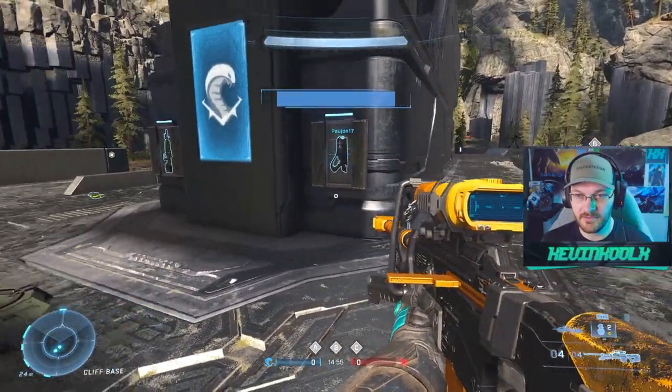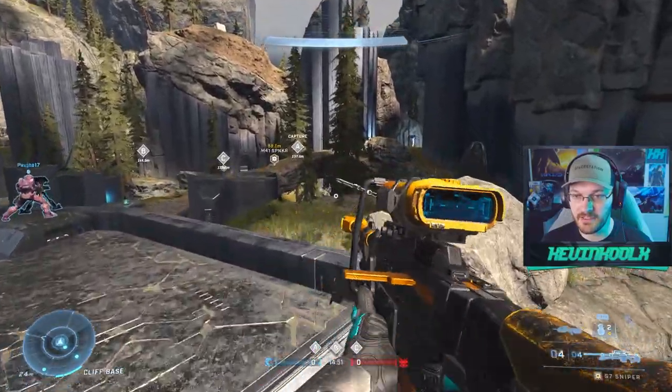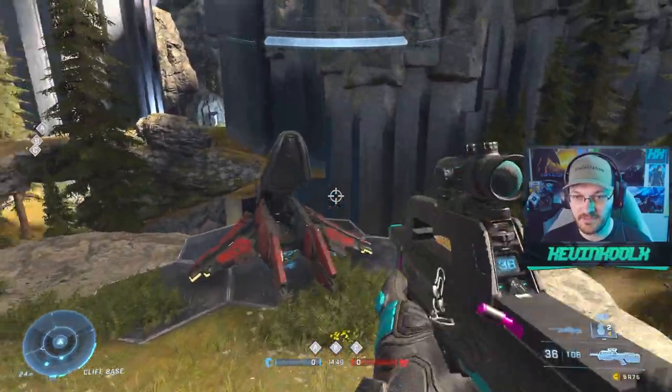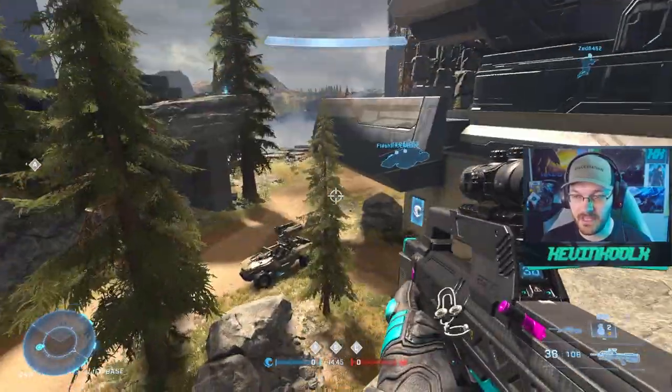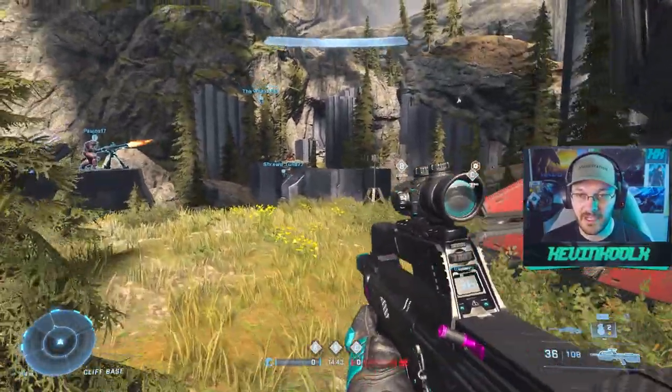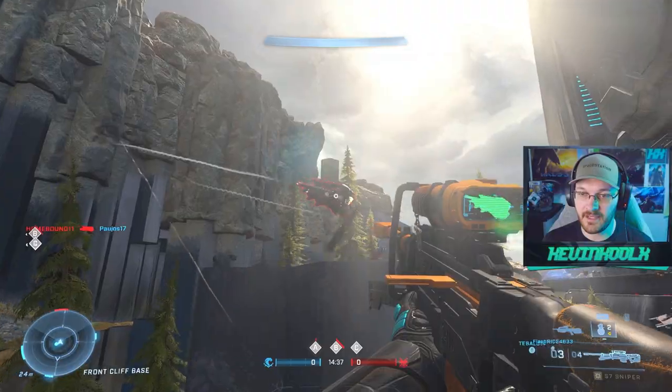Oh, the sniper rifle spawns right here now? I like that a lot. There's a Banshee that just spawns on the side of the map too — you could just pick it up off the map, and there's a tank. You might actually be able to play with vehicles now in Halo Infinite's Big Team Battle mode, which is just crazy to think about.